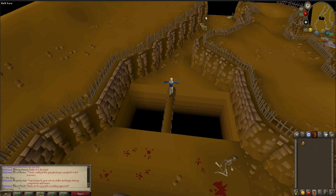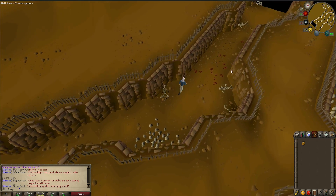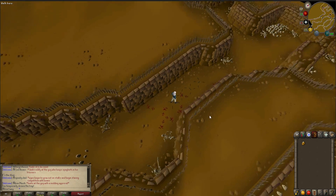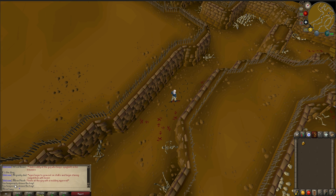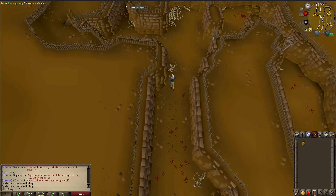From here just keep running straight through — more agility obstacles — and then we get to some traps. Make sure you have some run energy because we will need some to get past this. Search the first trap and search the second one. Now we can run past, but if we walk the second one will trigger. It says you temporarily disarm the trap, however 'temporarily' does not mean it will re-arm after 30 seconds or a minute — it will stay disarmed until you start a new lap. So let's continue running past this.